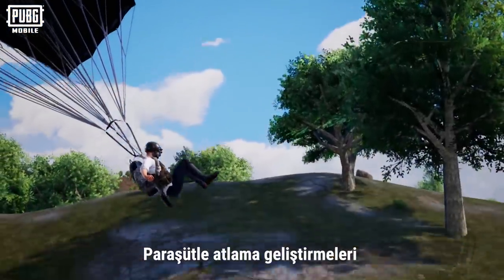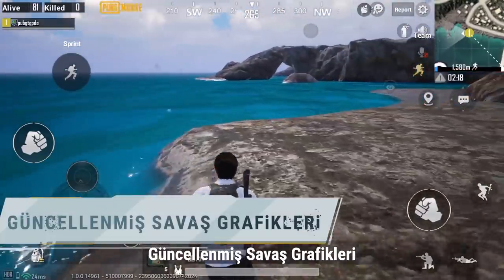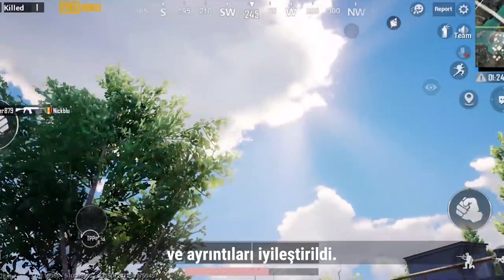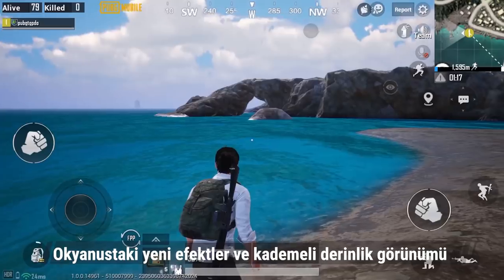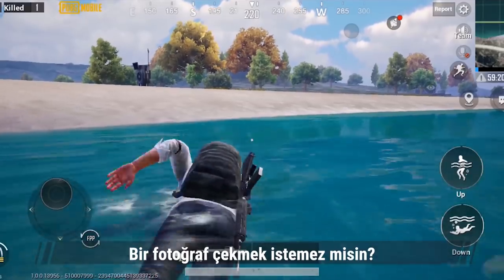Improvements to parachuting provide a more realistic control experience. Regarding the environment, both the color quality and the layering of vegetation and sky have been improved. Surface reflections for bodies of water have also been improved, and the ocean's new effects and gradual depth changes will amaze you.